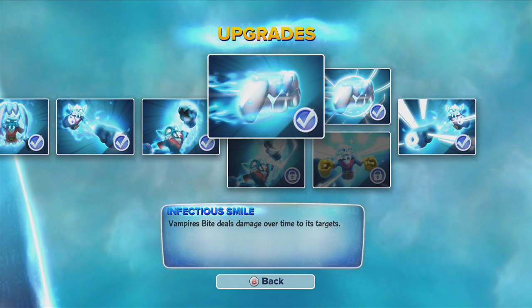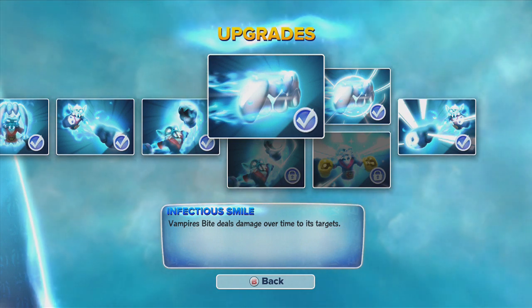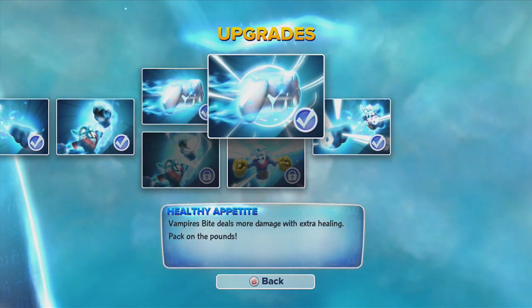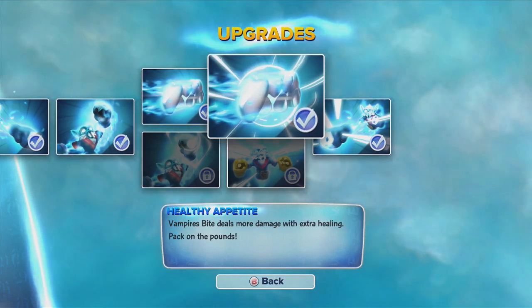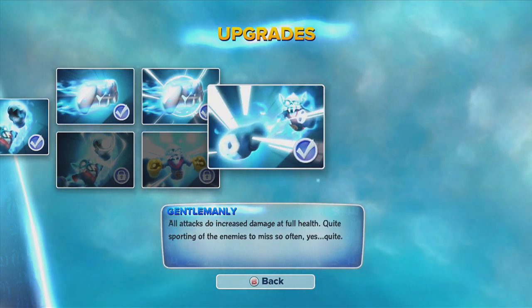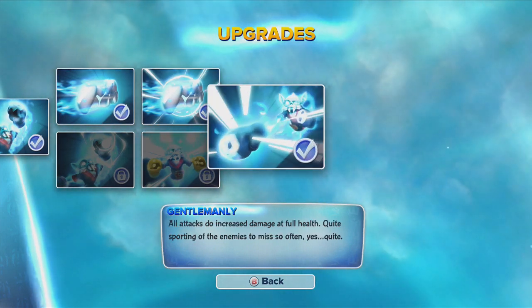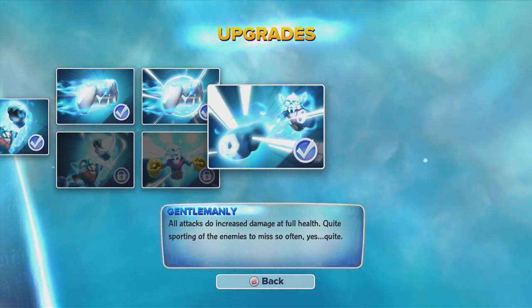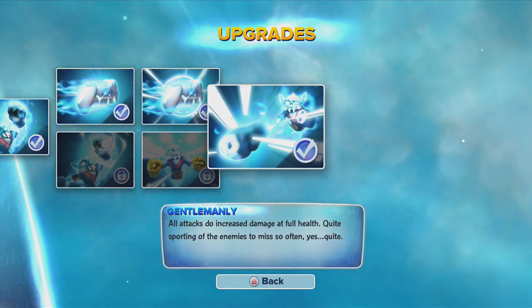This one up here that I chose upgrades the bite. This one lets the bite do damage over time to enemies. This one lets you have more damage and with extra healing every time you bite. His top half soul gem lets his attacks have increased damage when he's at full health.